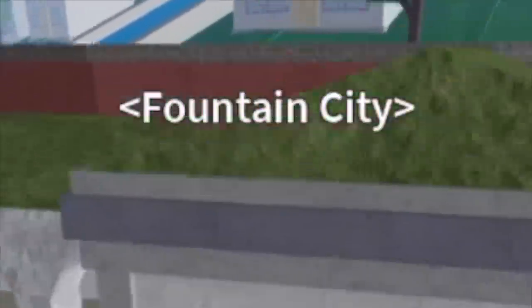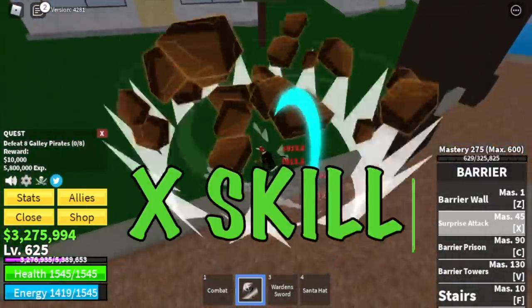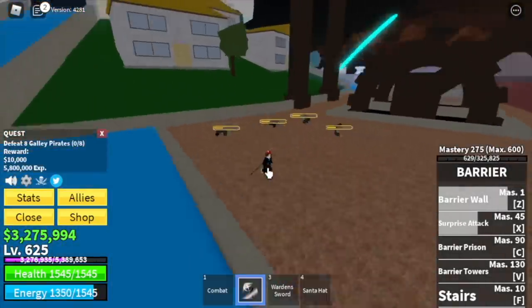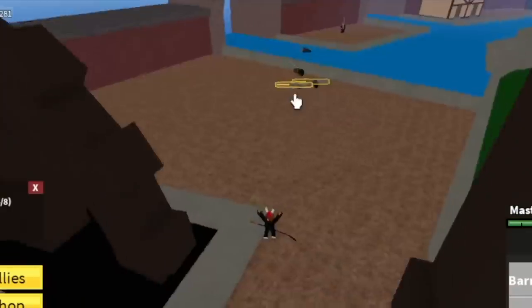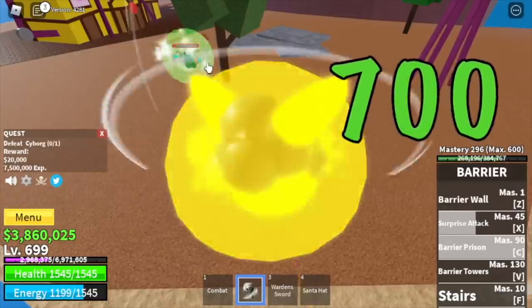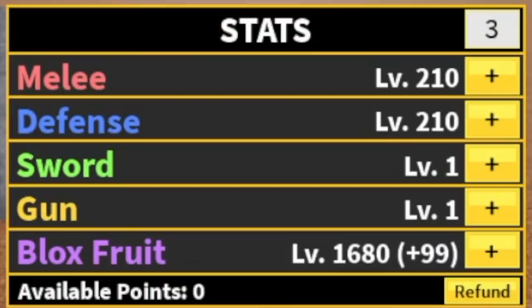Off to our final grinding area, the Fountain City. We're going to start with the Gallic Pirates. Lure 4, then use the X skill, Z skill with jump aim, and V skill to finish it up. Goal here is to reach level 675. Next up, Cyborg — we're going to reach level 700 here. Was it hard? I don't think so — I really enjoyed this, the skills are really great. For the final stats at level 700: melee defense, 1680 Blox Fruits.